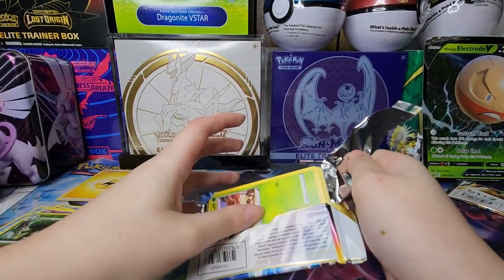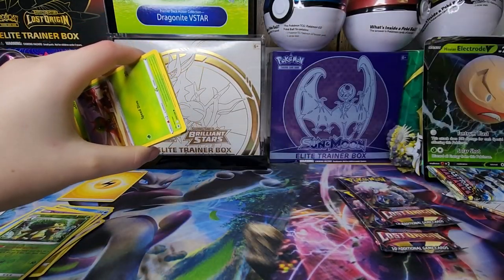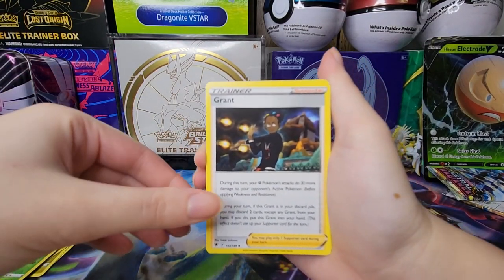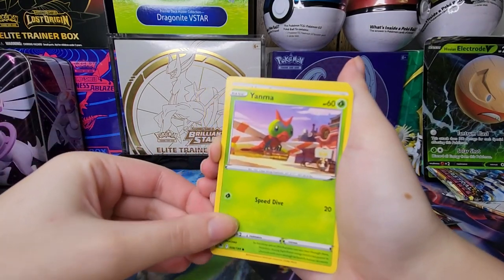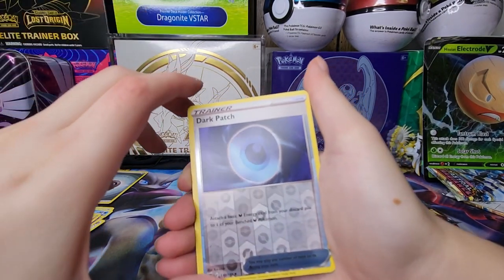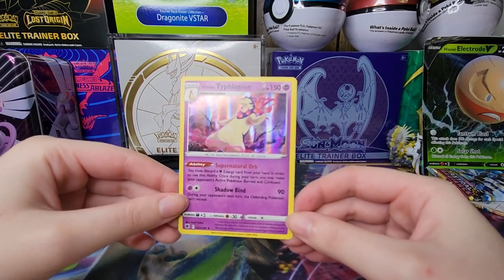Maybe a V star would be nice, or an alternate art - alternate art, yes, anything honestly. I'll be okay. Code card, let's see what we got here. We got some metal and steel energy, Golduck, Girafarig - oh, the theme of this video today! We got Yanma, Hoothoot, Kricketot, Sudowoodo, Combee, and a reverse holo Dark Patch. And we got a holo rare Hisuian Typhlosion in all its glory!